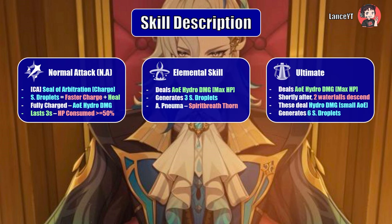Now let's look at his skills. His charge attack is known as Equitable Judgment, which gathers the power of water forming a seal of arbitration — it takes a small period of time to charge, but source water droplets decrease the charge time needed. Once fully charged, he unleashes a torrent of water in front of him dealing AoE hydro damage in a straight line. This lasts for 3 seconds and consumes a portion of his max HP, capping at 50 percent max HP. He is prone to interruption, so having a shielder or investing in his C1 for interruption resistance is advised.